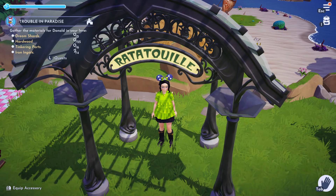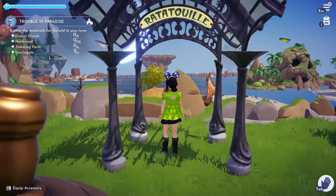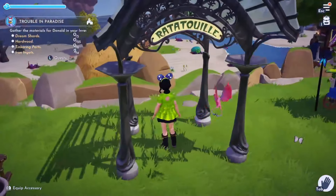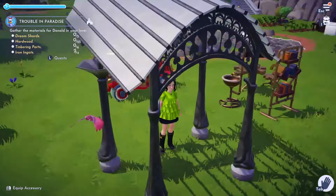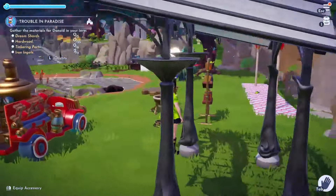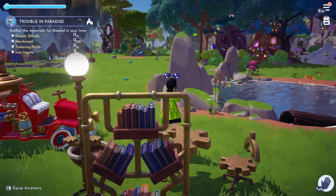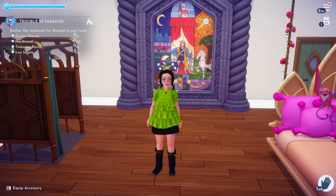We also have the Ratatouille Metro Entrance, which requires the sign fragment pieces. I think this is really cute. I do wish we had some matching furniture like lampposts or fencing in a similar tone and color. There are a lot of creative ways this could be used — even as a gazebo. Looking at it from the back is also quite nice; I love the little arch shape. It's a cute, reasonably-sized piece and I think it'll be fun seeing how people decorate with it.